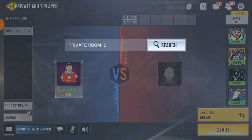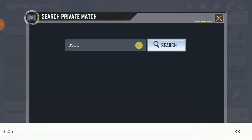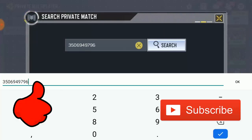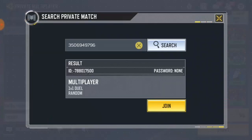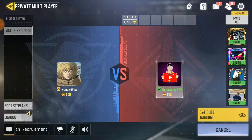Okay, now I'm joining WonderWise's lobby. Go to lobby, then click on private ID. I copy his ID and punch it into my code. You need to be careful not to make a mistake when entering the lobby ID number. Okay, I'm done with the lobby ID — it shows results for this ID number and says '1v1.' Click join and boom — I've joined his lobby. He's the owner of the room so he'll be the one to choose the map and settings. And that's how you play 1v1 with someone who is not on your friends list.